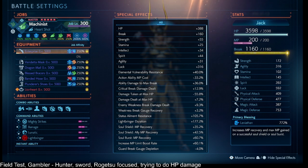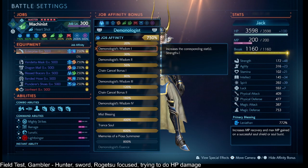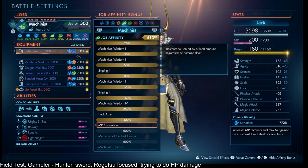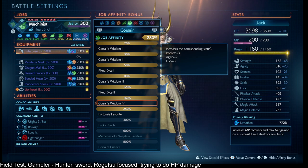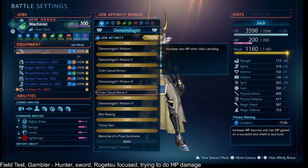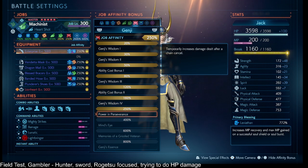I also have just enough Soul Shield MP Recovery to refresh with enough MP. For convenience, I have Hunter 400% in case I need to shoot the enemy and get some MP back. Gambler 120% is a chain cancel to try to get some regular MP. And Summoner 120% so I can build max MP every once in a while.